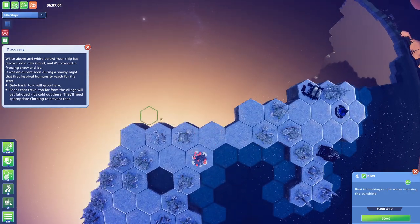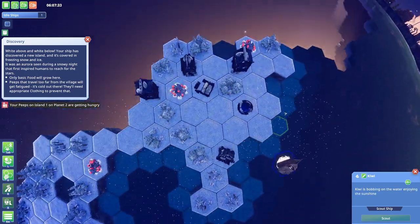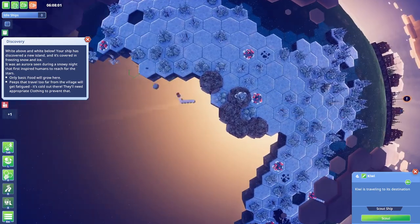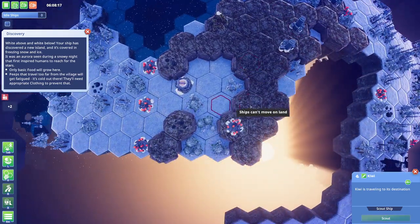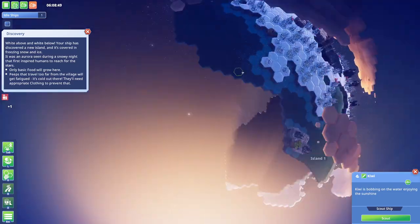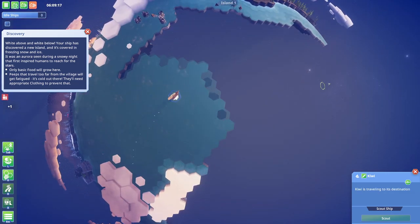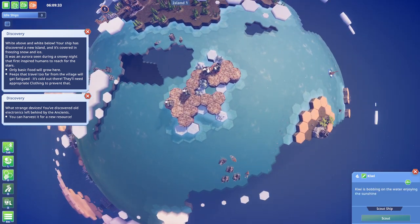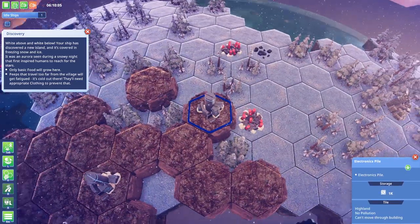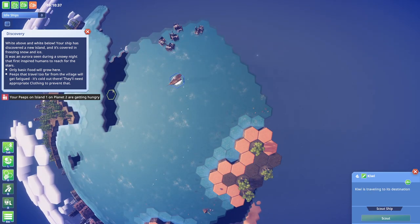What the heck is this? A new island covered in freezing ice. Only basic food will grow here. Peeps that travel too far from the village will get fatigued. Do we need to go here? I bet this island has got something I absolutely need. I don't see anything though. The red science is definitely something we'll need, but what about this? Gremlins, tricksters, and thieves? Strange devices - you can harvest a new resource. An electronics pile - okay, that's the key resource. That's it, folks. That's the one we need. The red science is a bonus.